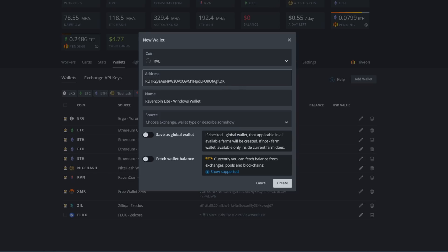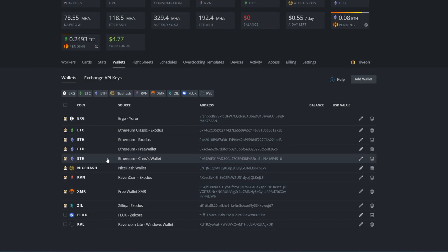Now let's go back to Hive OS and paste that address in. We're going to hit Create, and look at that — at the bottom, RVL is now in there as an available coin for us to mine. Now we need to go in and build our flight sheet for our test rig.